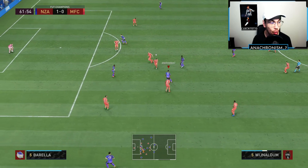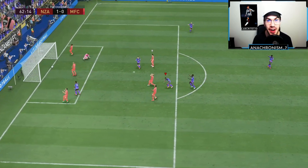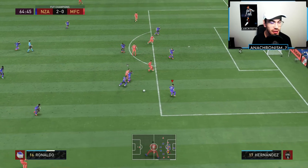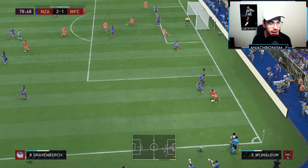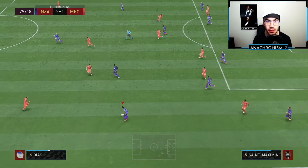Passing into Wijnaldum — we go for the Magidi spin, heel to heel, into the finesse shot with Wijnaldum. And that is an absolute banger of a goal. Good little challenge there from Wijnaldum, we win the ball back, and we try to manually defend with Wijnaldum and get another interception with him.